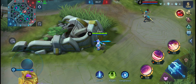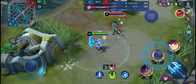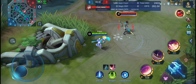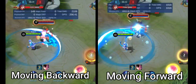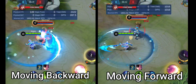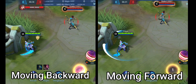This might be obvious, but did you know that you can improve your Ruby gameplay by mastering her dashing skills? Moonton nerfed Ruby's dashing skills a long time ago, making her dash backward and forward imbalanced. Ruby can dash farther when moving forward, while she can't jump as far when dashing backward.